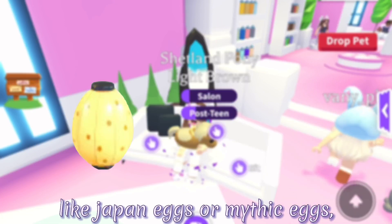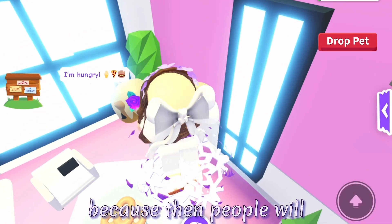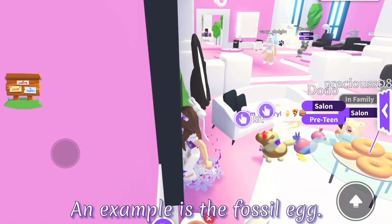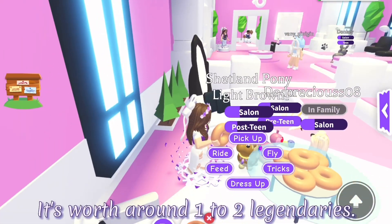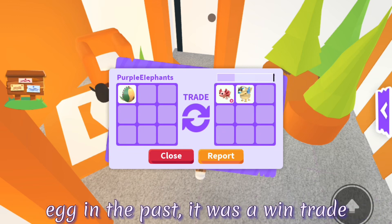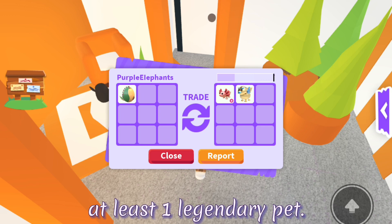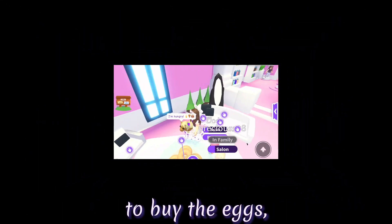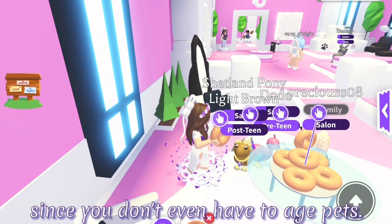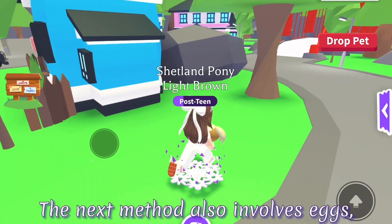If you have out-of-game eggs like Japan eggs or Mythic eggs, you could also trade those because people will give good offers for those. An example is the fossil egg - it's worth around 1-2 legendaries. Here's a trade that I've gotten for a fossil egg in the past. It was a win trade and usually you can get at least 1 legendary pet. You do need to save enough bucks to buy the eggs, but it's still a really good method since you don't even have to age pets.